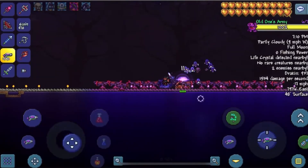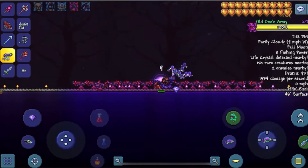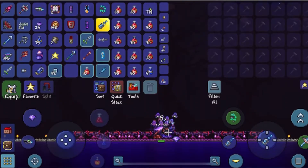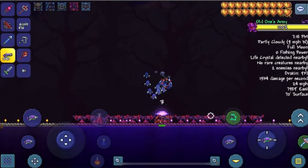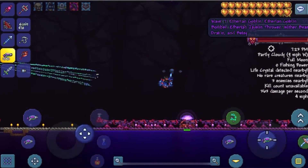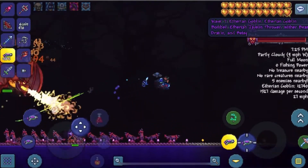This is where I'm gonna start using the Xenopopper because Betsy's about to jump in. And I think I'm also gonna switch to the little UFO so I can fly around her, because she's gonna be absolutely crazy. Speaking of which — there she is.